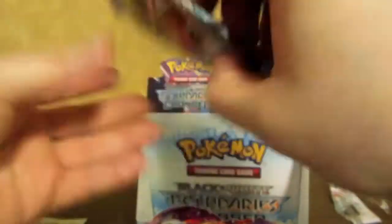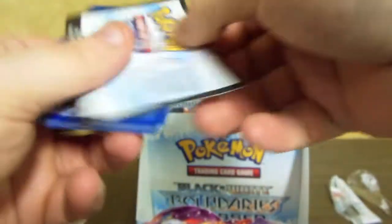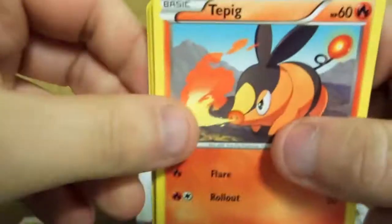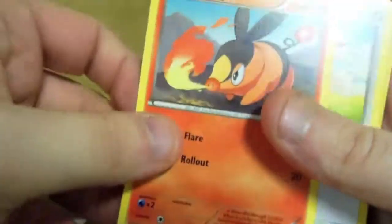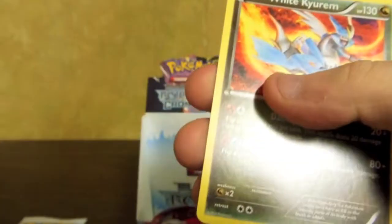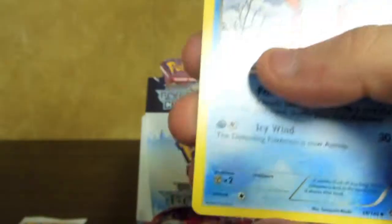Two more packs. It's kind of like Plasma Storm when you get trolled by Team Plasma's Durant. We have a Tepig, Catrat, Venipede, Switch, Snivy, Fulbright Reverse, another White Kyurem, Pignite, Delibird, Petalil.